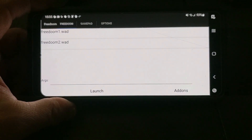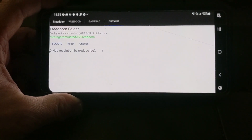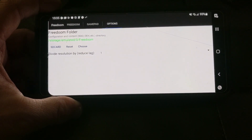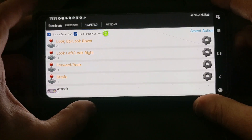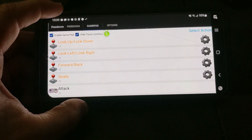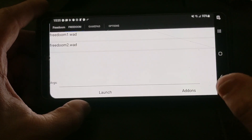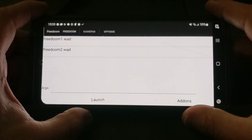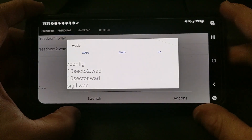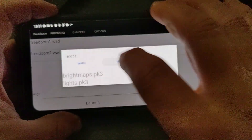This is what the interface looks like when you first pull it up. We'll go into options real quick. You can define where your FreeDoom folder is, and that's where your WADs and DHX, whatever files, are placed. You've got your gamepad options, which lets you turn on the gamepad, so if you connect a gamepad to it, you can play without having to use touch controls. Here's the main meat and potatoes: you've got your main WAD options and then your add-ons, where you select which mods you want to use.